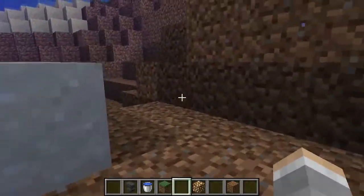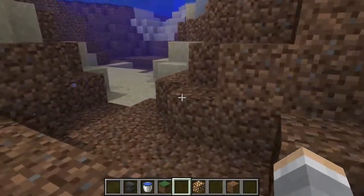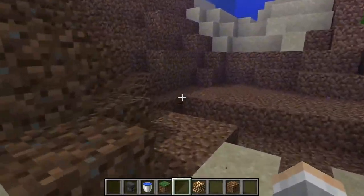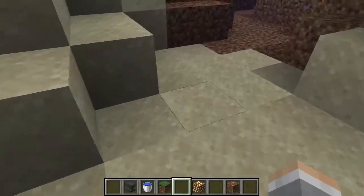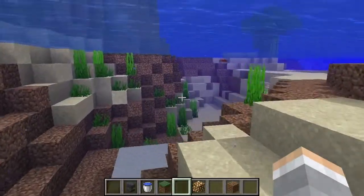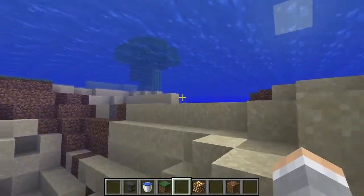This is very useful when it comes to mining things underwater. Suppose you've got respiration and aqua affinity, so you can breathe longer and mine faster. Then it's really easy to just go underwater and start mining things like a bunch of sand, or clay, or gravel, or prismarine blocks — just whatever you'd find underwater.